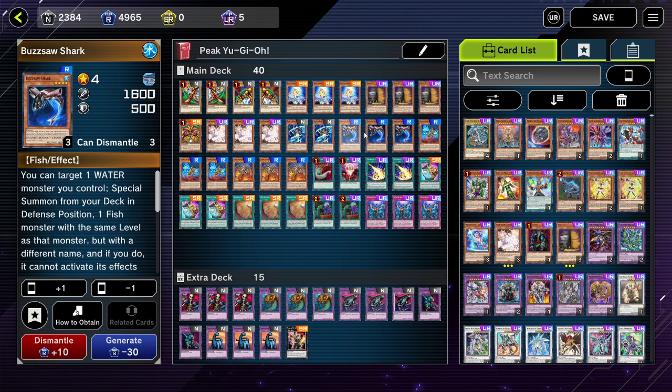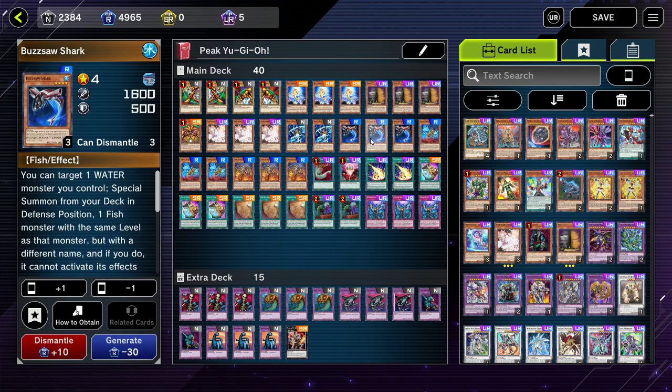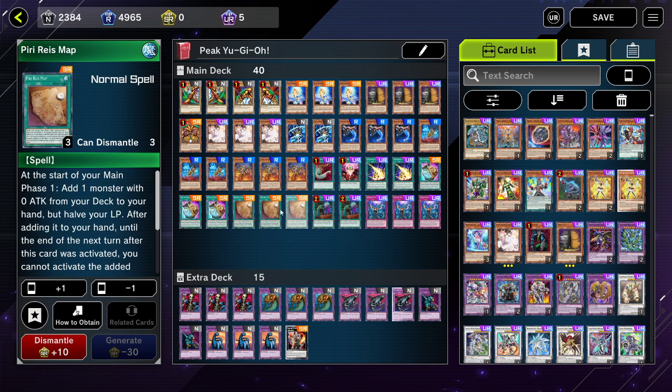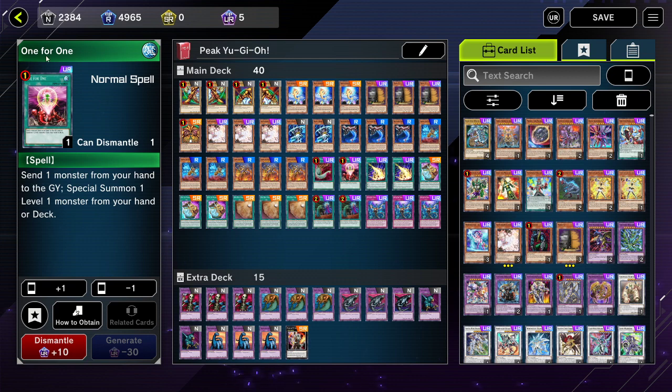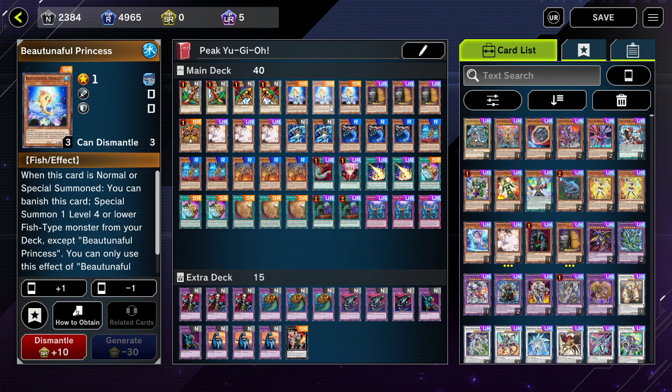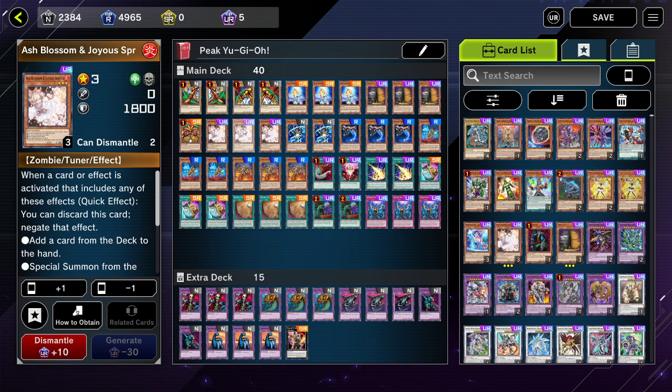The easiest way to summon Crooked Cook is through Buzzsaw Shark with Right Hand Shark to attach the material. To get hold of Buzzsaw Shark, we have multiple ways: Beautiful Princess, which on summon you can banish to special summon the shark straight from the deck; Pirii Riz's Map, which at the start of your main phase lets you halve your life points to search Beautiful Princess; and One for One, which lets you discard a monster to get Beautiful Princess. All of which leads to your combo. The rest of the decklist is just whatever you like — that's the core of it.